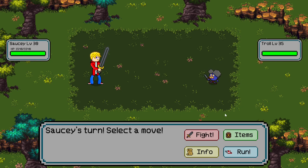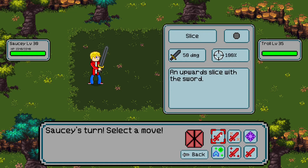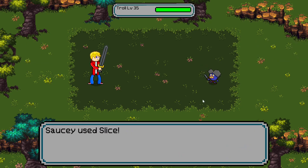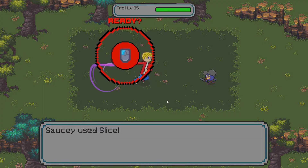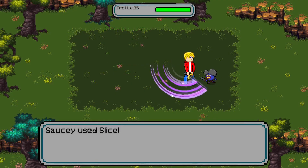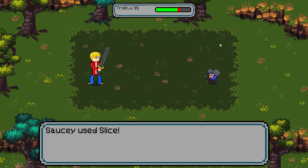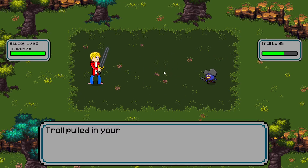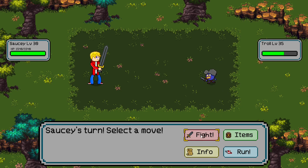Pretty simple — click fight, you click your move, and then you select your target. Since there's only one target I'm just gonna click on him. What you're gonna see while this animation is playing is this little button prompt. You gotta time a little input with that prompt that shows up on the screen.